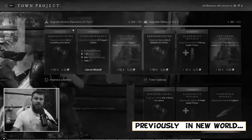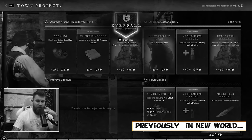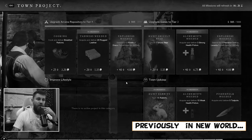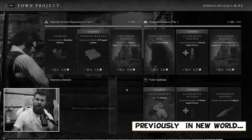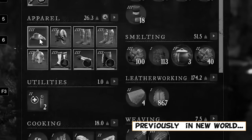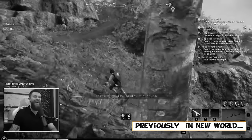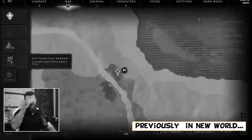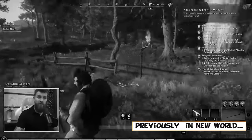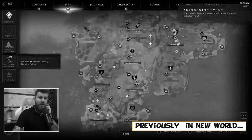Previously in New World, I reached the point many people refer to as the level 30 wall. I became very tired of side quests and changed my leveling approach to focus on town project quests and the MSQ. I salvaged useless gear, made great progress with gathering skills, got locked out of the main quest due to an invasion, and ended episode 3 just outside the Depths Dungeon in Restless Shore.